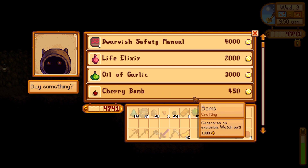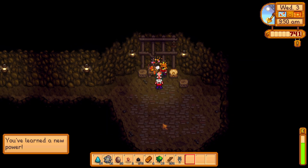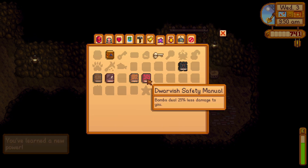So make sure you get the Dwarvish Translation Guide so you can talk to him and then buy the Dwarvish Safety Manual for 4000 gold, and now you will take 25% less damage from bombs. Very nice!